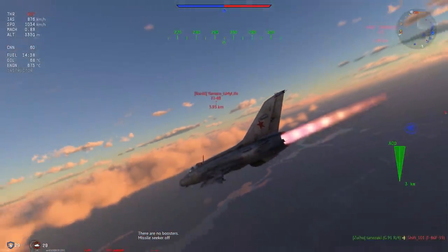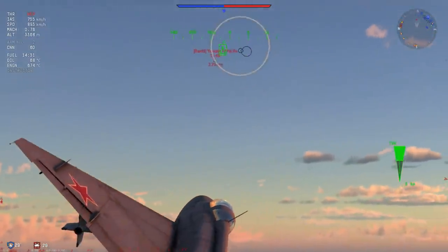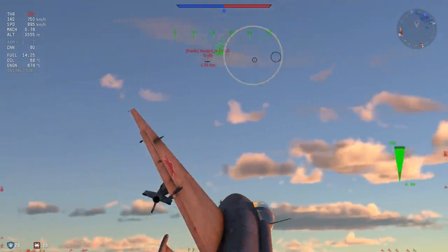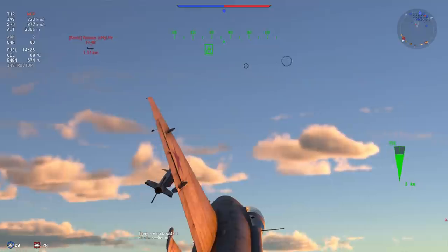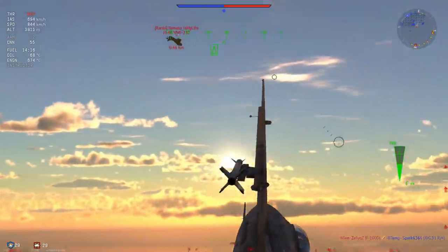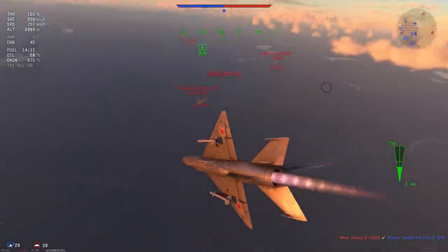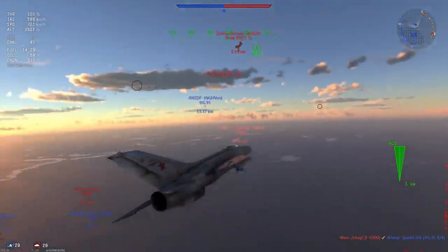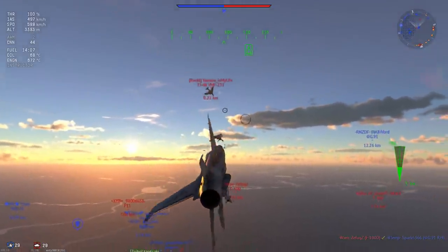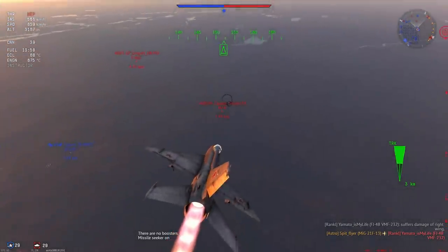The next game we're going to look at is the MiG-21F. I quite like the MiG-21F — it is a very hard plane to fly because it doesn't have much ammunition, its missiles are not very great, nor is the energy retention in a turn, so you have to be pretty disciplined. You can see I'm missing shots, so I'm going to turn the afterburner off and sit behind this guy because the FJ just let me get behind him and I think he's also a little heavy from AIM-9Bs.